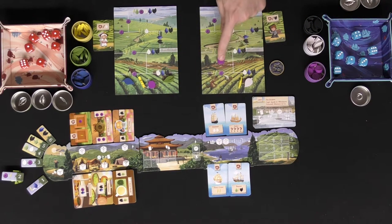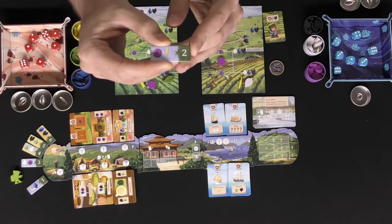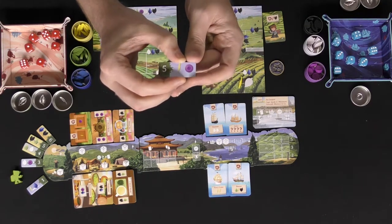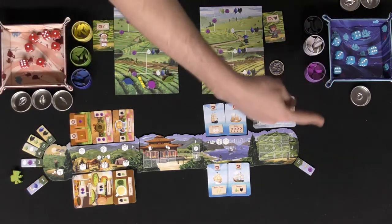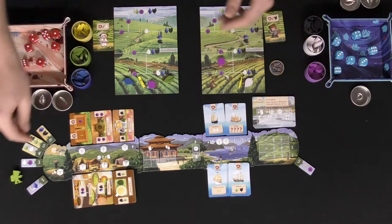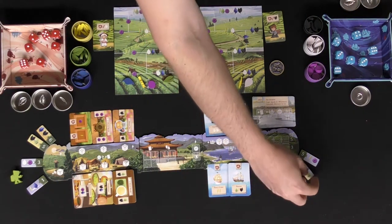So you're never going to have two of the same tea type. Then you'll take the token, flip it over, and place it on the farthest side of the clock going around the board. The next token taken will go to the next farthest spot and you push them along — always the farthest space away from your harvester. It's always the farthest space away from your little guy.